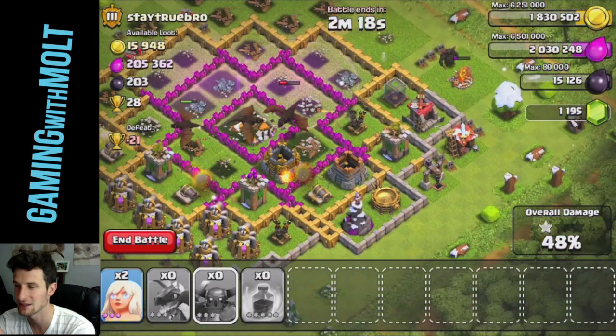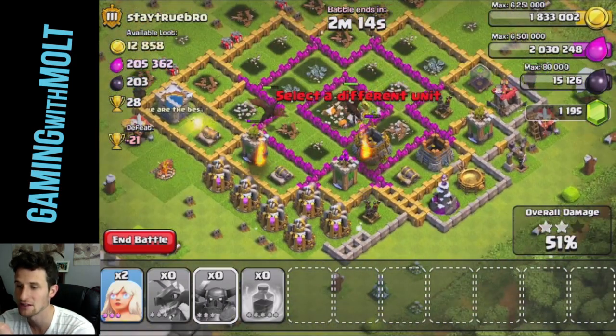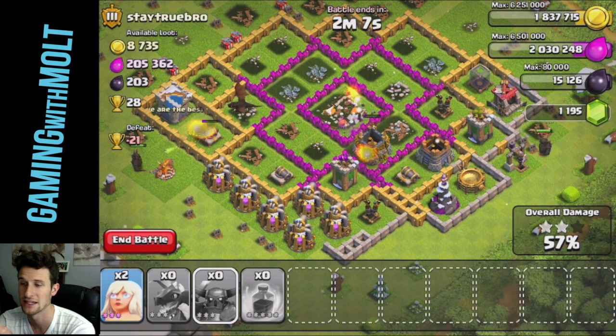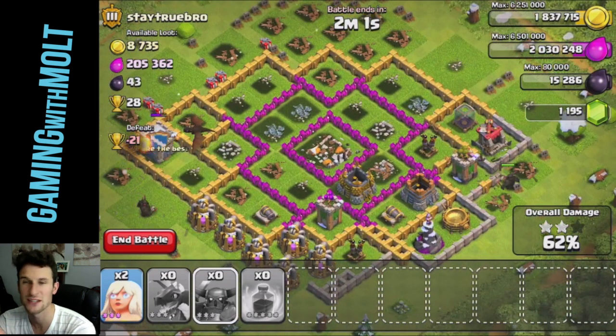One star right there, 42 percent. Looks like we're actually going to be able to get this. We only have three — two dragons up right now, but both of our pekkas are still up. The air defenses are crushing my dragons — we only have one of them left. We did just get the two-star like we needed.